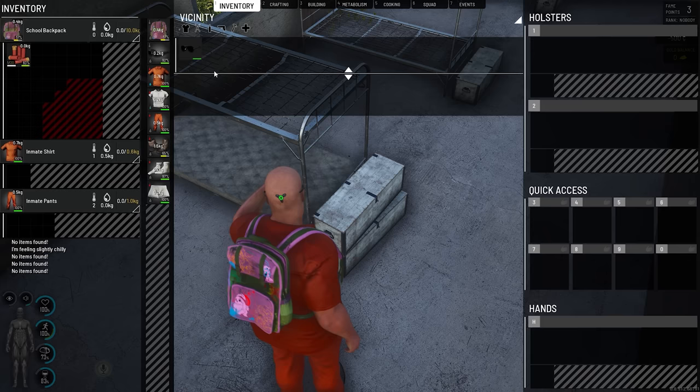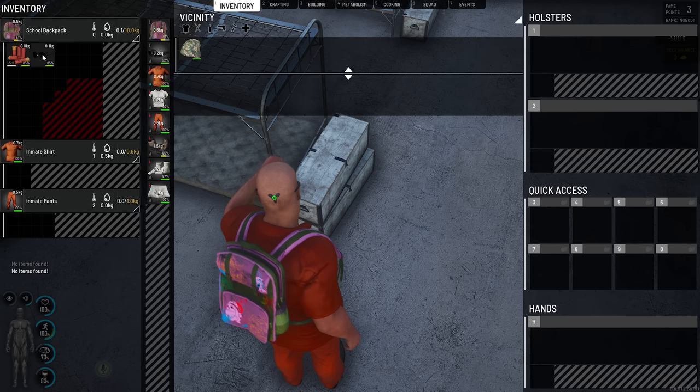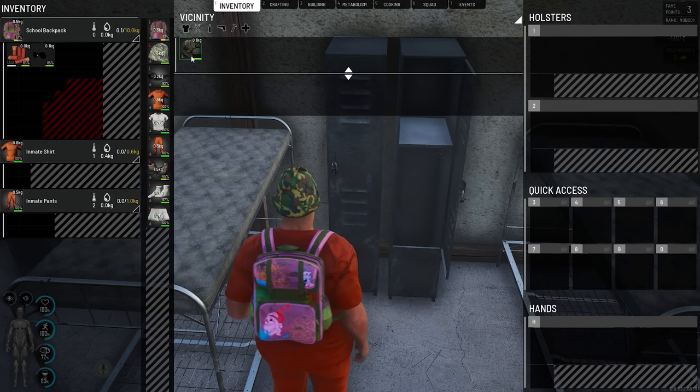I got you some cool sunglasses too. It's a beanie — how do I wear a beanie? What's that noise? Uh-oh — something outside.